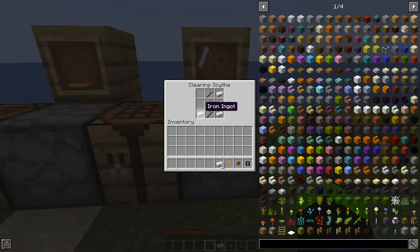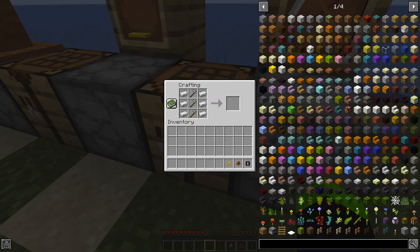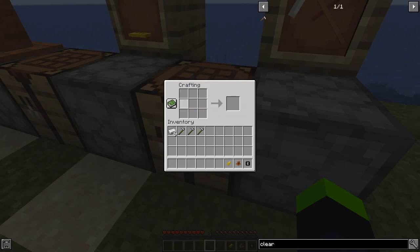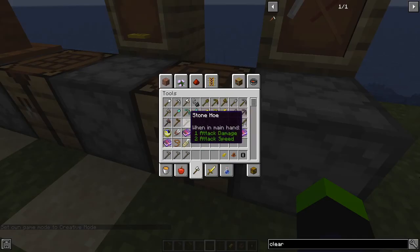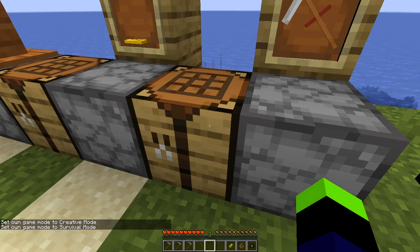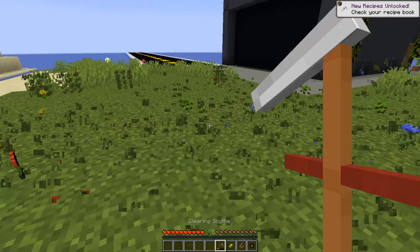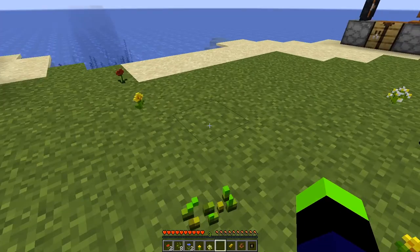Now the clearing scythe — this one's a little bit special. It actually takes three iron ingots and three stone hoes, making it a bit cheaper and easier to get than I initially thought. This tool lets you walk around and clear away grass. As you can see now that I cleared it around, there's plenty of open space for us to build our ship in.